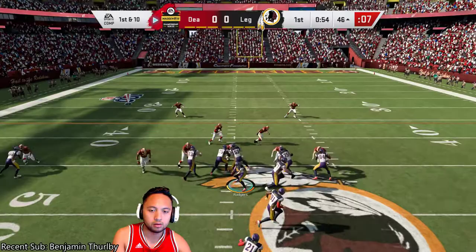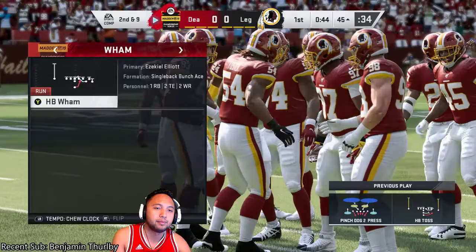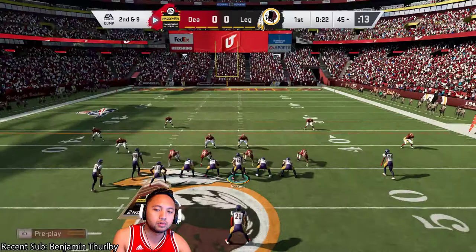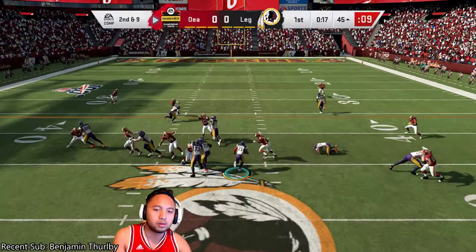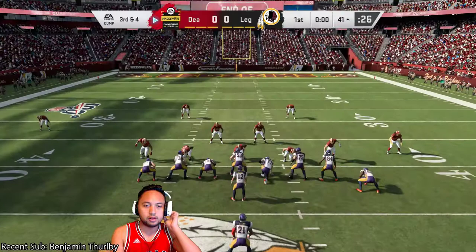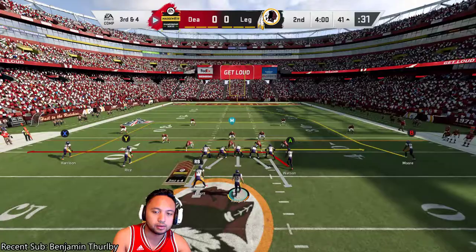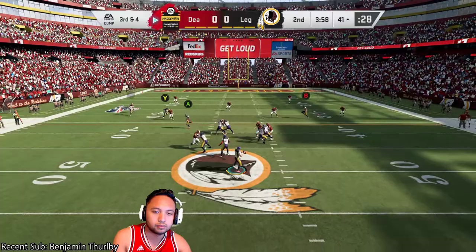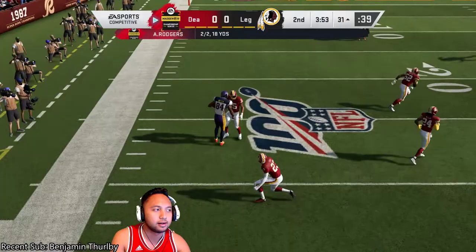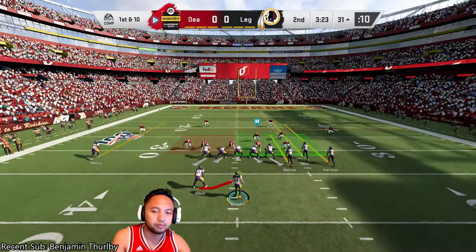Trying to sweep it again here. Ezekiel Elliott, man, you really got to get me more than that. I think we want to just wait for the next quarter here, so we'll do two o'clock so it runs it out. Let's run a medium pass here - inside cross. Only taking the good passes here. No need to get greedy - literally just trying to take what I can.